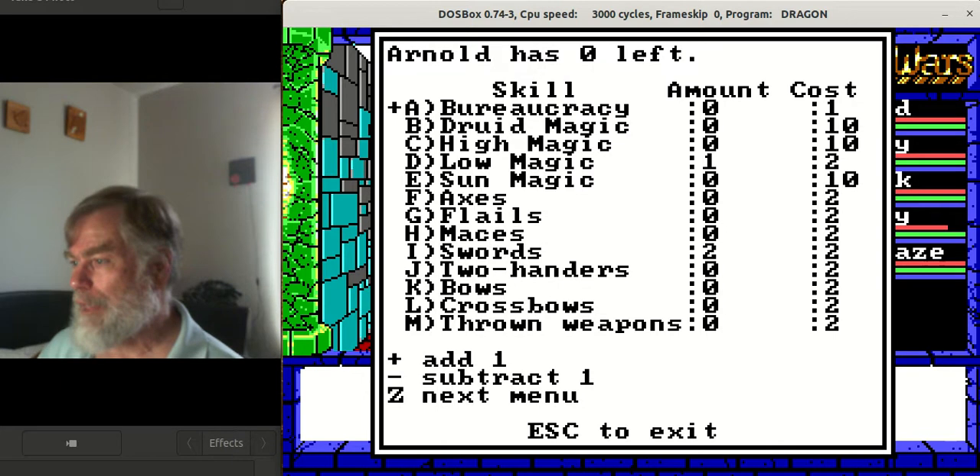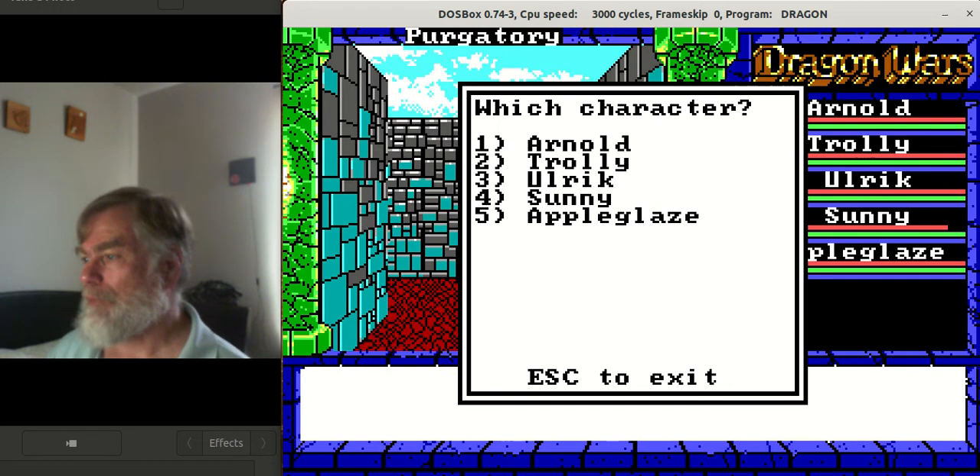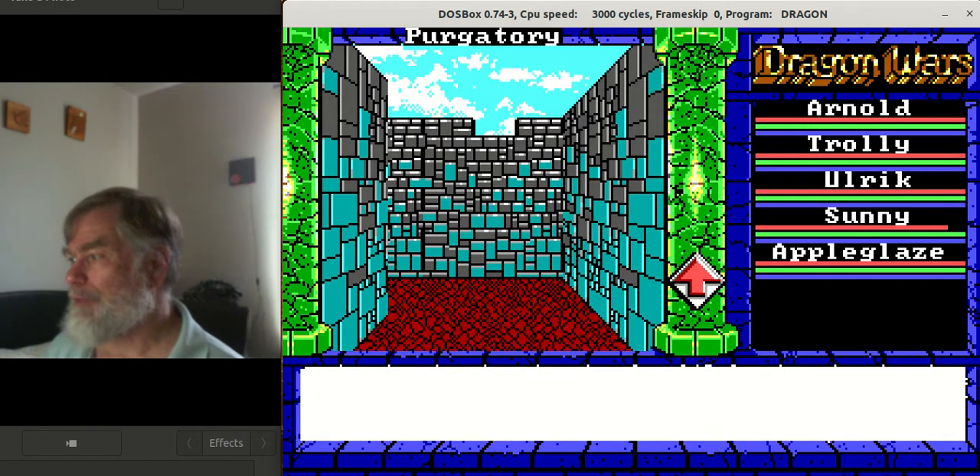He can use axes, flails, maces, sword, two-handed, bows, crossbows, or thrown weapons if you want to give them that ability. Right now he only has the ability to use a sword — he's in the front line, so that's perfectly fine. Each character ends up getting a different magic skill.